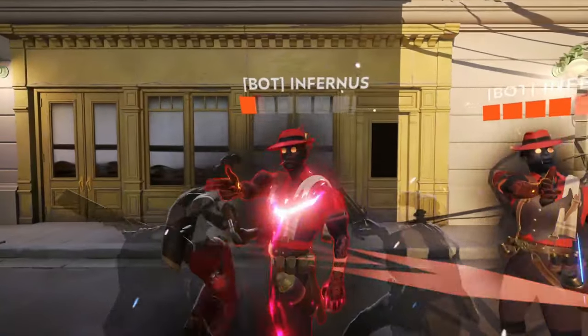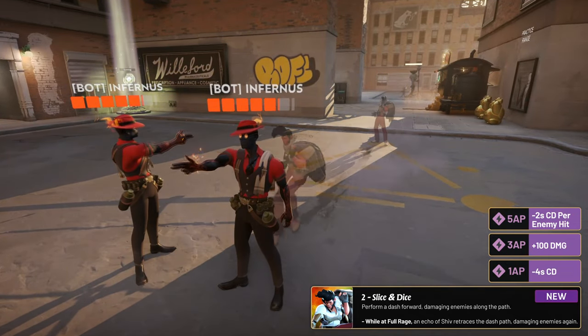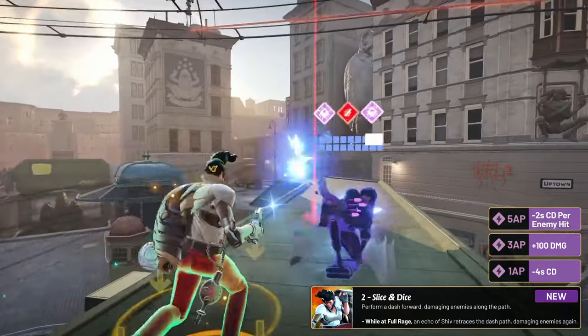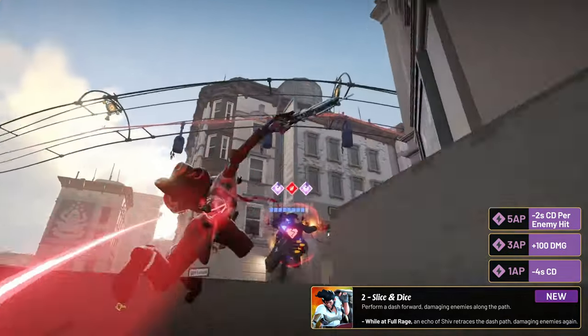Shiv's second ability is Slice and Dice. When activated, Shiv will dash a short distance forward, damaging all enemies he crosses paths with. When at full rage, Slice and Dice echoes, dealing damage a second time in the same path as before. The upgrades for Slice and Dice are a lower cooldown, increased damage, and a cooldown refund based on the number of enemy heroes hit.